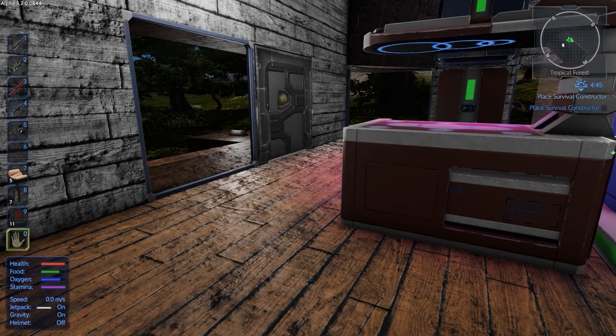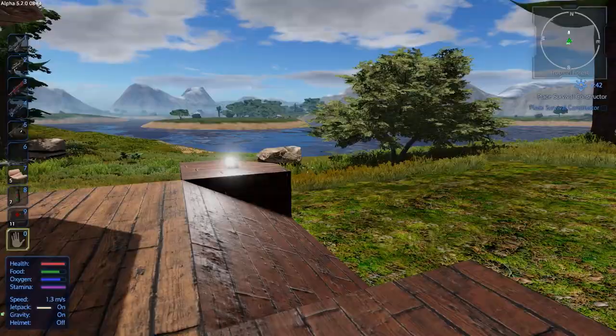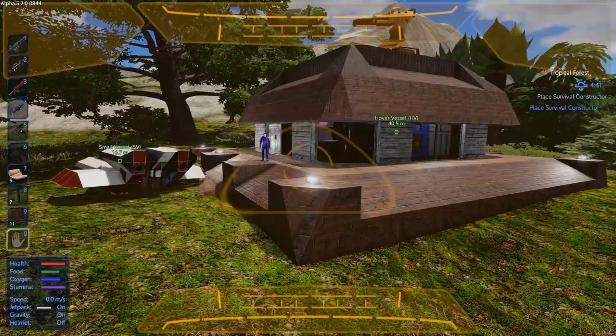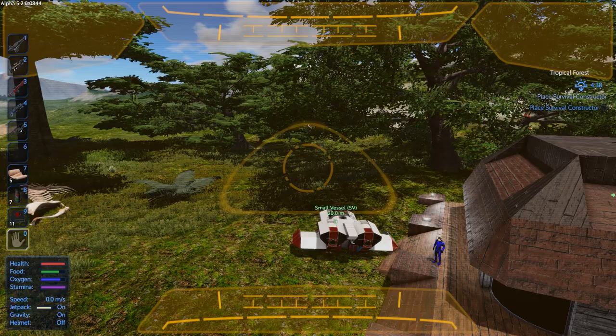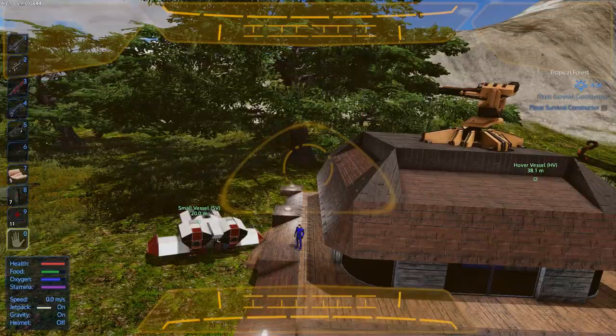They added an auto-level to the player drone, so this is really really awesome. Your player drone now has an auto-leveler - you can look up, you can look down, but you can't go side to side. I love this, this is such a great update. If you want to deactivate it you just press O, and then you can go side to side and upside down, but I like it to stay level. I really like that addition to the drone.